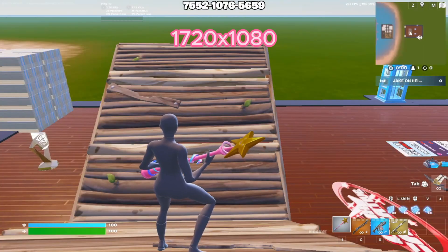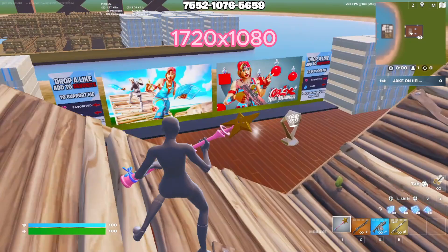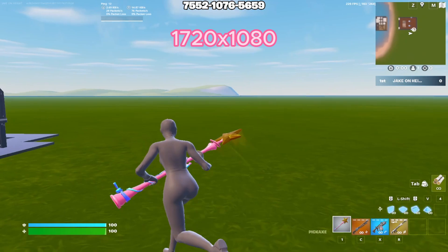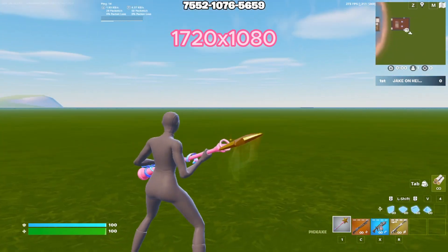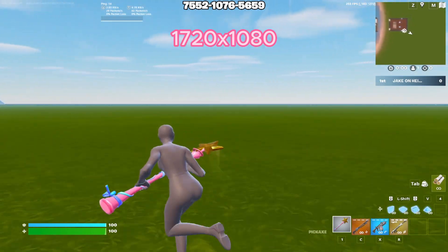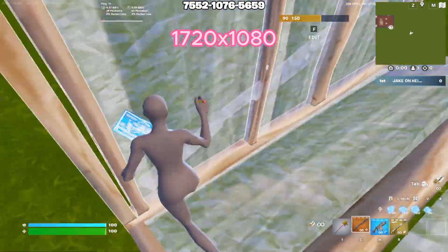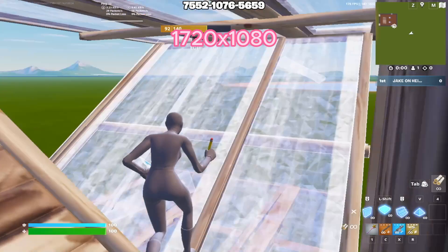Alright guys, moving on to the next res, we have 1720x1080. This is what the pro player Peterbot uses to win two back-to-back FNCS Grand Finals. Looking around, we're getting around 220 to 270-ish. Building drops to around 200 again.